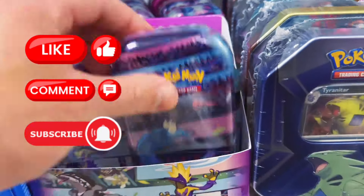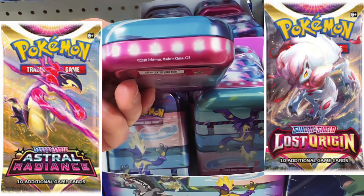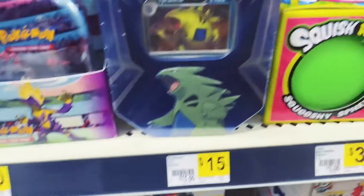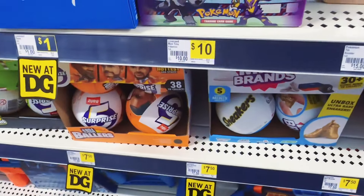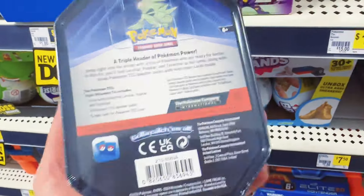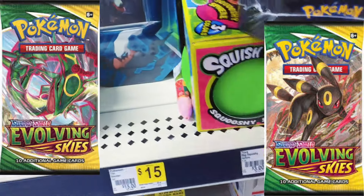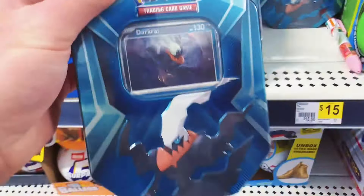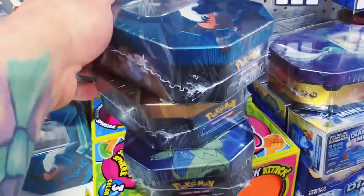We got these Pokemon Minitons, a C23 — don't buy these, it's just Astral Radiance and Lost Origin. But here's what we wanted: the new Triple Whammy Tins. Here is the Tyranitar. They come with three Pokemon Booster Packs and three Foil Cards, and you have a 50-50 chance at getting Evolving Skies, Brilliant Stars, Fusion Strike, or a 50-50 chance of Paradox Rift and Scarlet and Violet. Let's go.